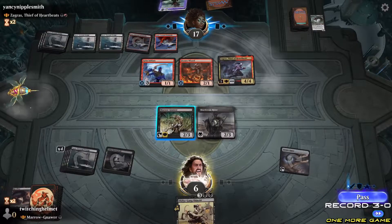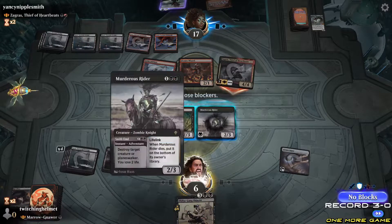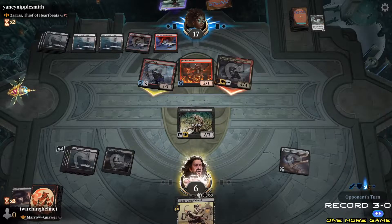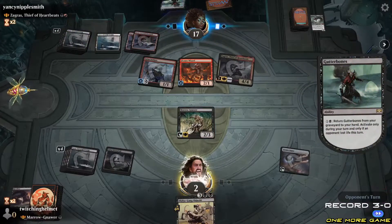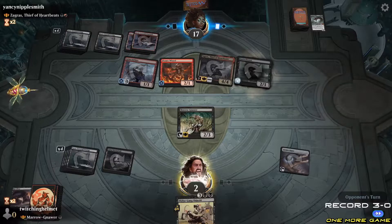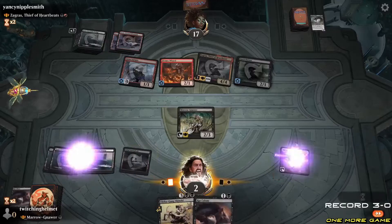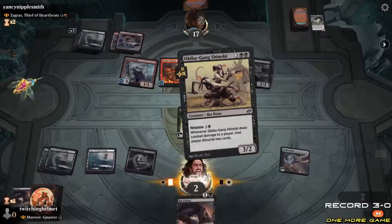Zagras comes down. I gain two — oh, I take four. I forgot about that. The Gutter Bones comes back down. I don't have a wrath. Rat Colony — this card's only one card in their hand. Yeah, that's game.